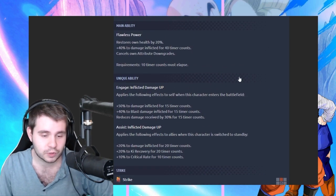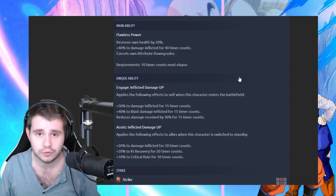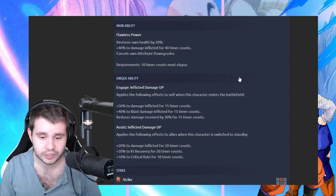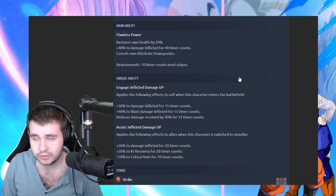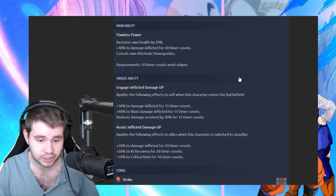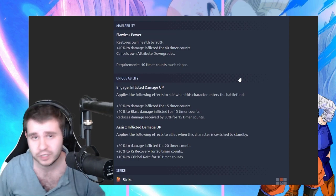We got Flawless Power as his main ability — restores his own health by 20%, 40% to damage inflicted for 40 timer counts, cancels his own attribute downgrades, 10 timer counts to have elapsed. Not bad. It's very well rounded — he's increasing his damage to both blast and strike. Then we get to the unique abilities — applies the following effects to self when this character enters the battlefield. Plus 50% to damage inflicted for 15 timer counts, plus 40% to blast damage inflicted for 15 timer counts, and then reduces damage received by 30% for 15 timer counts. His blast will be increased a good amount more than his strike, but his strike is still up there, especially paired with his Flawless Power main ability.